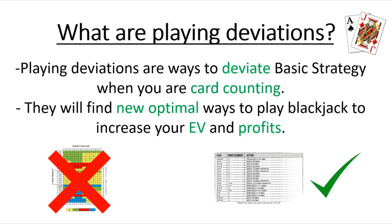What playing deviations do is sometimes actually deviate from that and say that in some cases it's actually better, for example, to stand on a 16 versus 10 instead of hitting on a 16 versus 10. They find new optimal ways to play blackjack to actually increase your overall EV and profits when you're card counting.